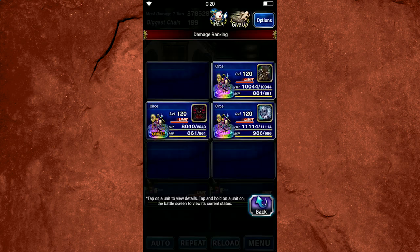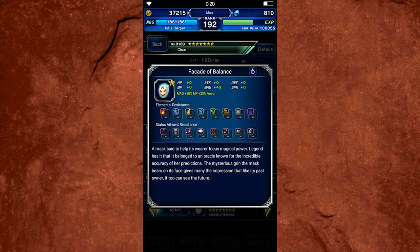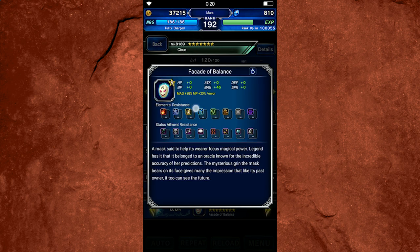Before getting into her abilities, we want to highlight her changes to her Trustmaster reward and her Super TMR. Her Trustmaster reward was made ridiculous. It used to only be 45 flat magic, and the 20% MP and fervor were there before — fervor is just high tide. But what they added was 30% magic, which is kind of crazy for a TMR. This TMR is amazing. If you pull Cerse, you're going to want this TMR for your mages — it's one of the best mage items in the game now.